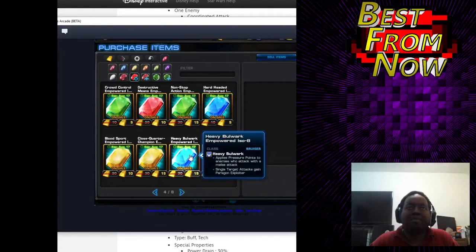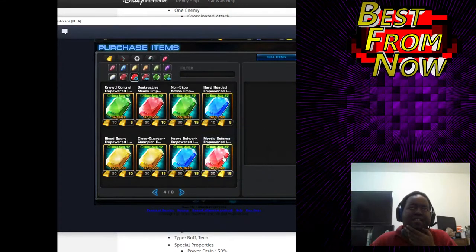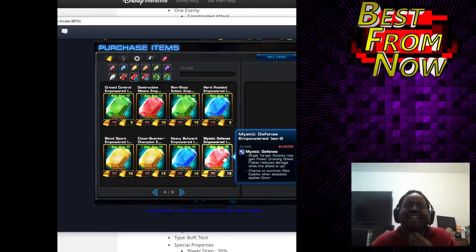Apply pressure points to enemies who attack melee, and you gain Paragon Exploiter. I wouldn't buy it — it's 15. I don't think so.